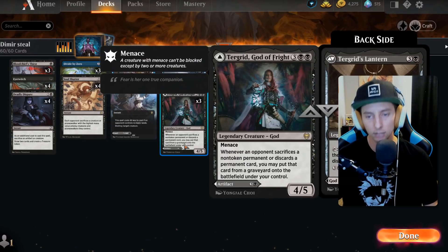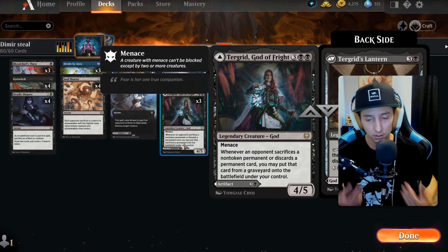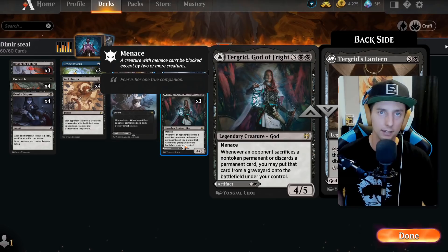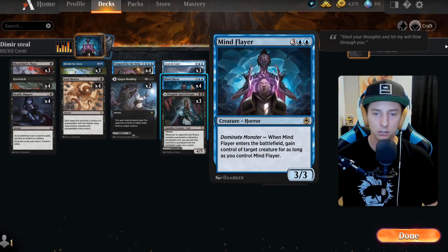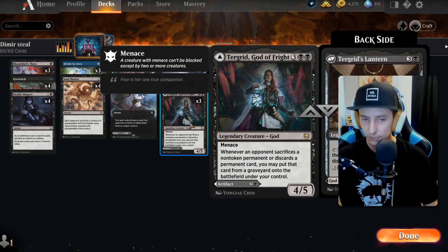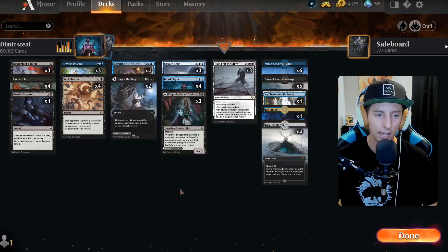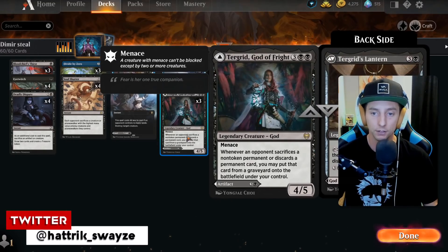We'd prefer to use Deadly Dispute on the early game with Eye Twitch, but it is there as a secondary backup. The main way we really want to sacrifice is through Turgrid's Lantern. Turgrid's Lantern lets us target either player and sacrifice a non-land permanent — no mana needed once it's on the battlefield. We play it on turn four, play Mind Flayer turn five, and we're ready to go. There are three of these in the deck and it's also a great way to win the game through sacrifice abilities.